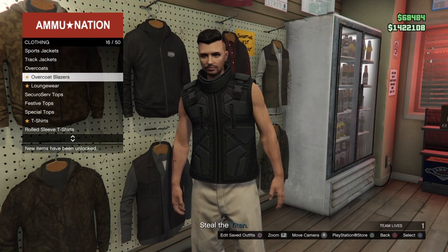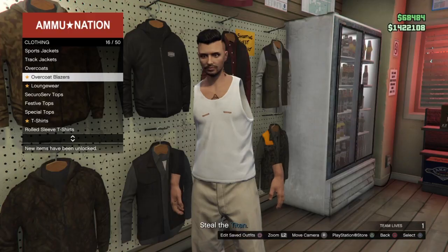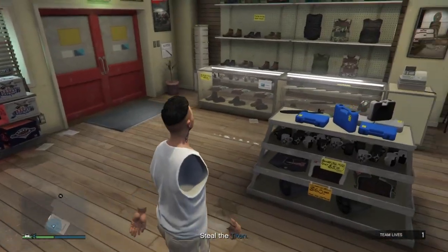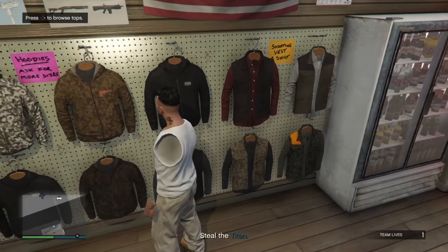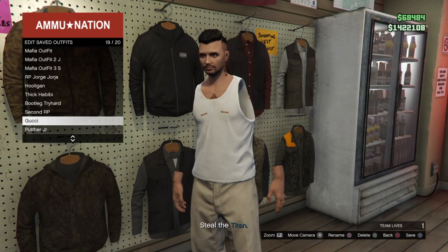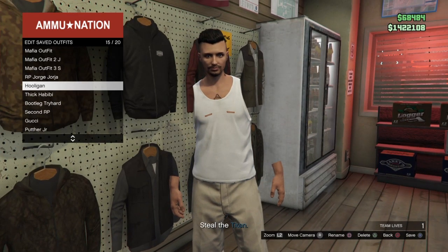Then go to Overcoat Blazers and click top — this is how you get it. Don't quit the mission; save your outfit so you don't lose the glitch. I'm going to choose this one and name it 'Arms.'